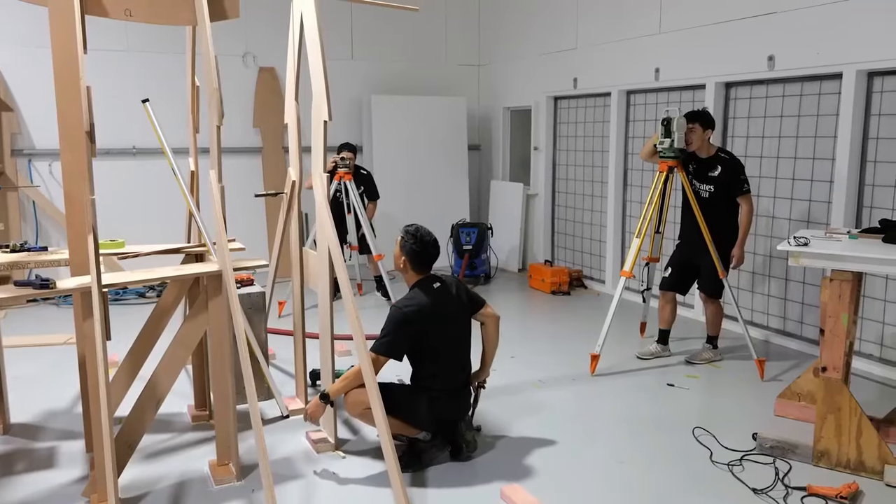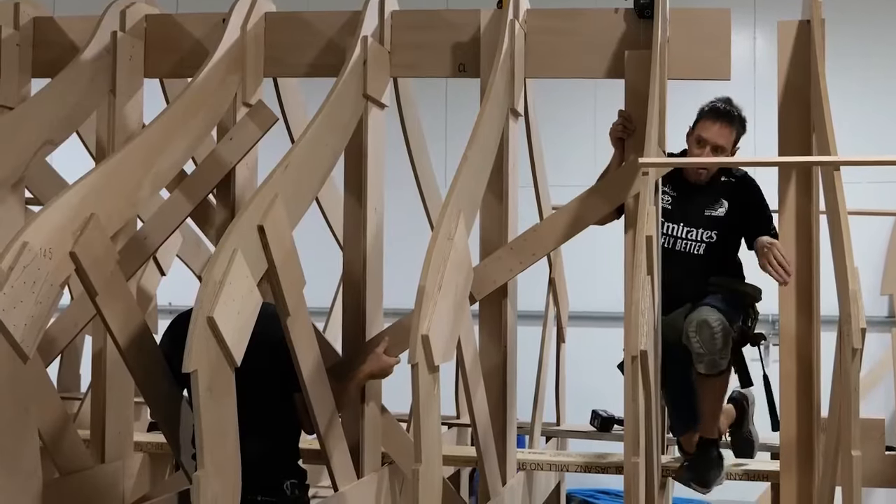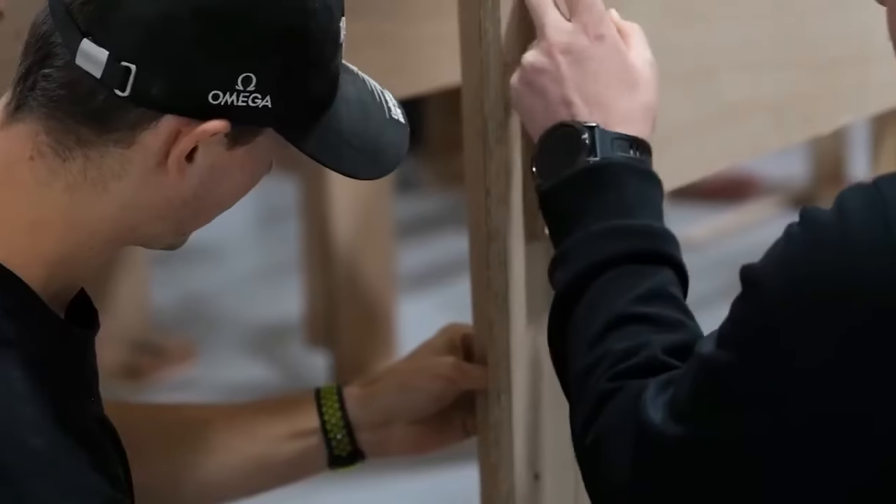We've recently received the lines — last week we popped up some frames — so it's our time to shine after the designers have done a good job of designing what looks like a bit of a weapon. We build everything by hand. The accuracy at this stage of the game is number one: if you don't get it right now, you're chasing your tail through the whole build.